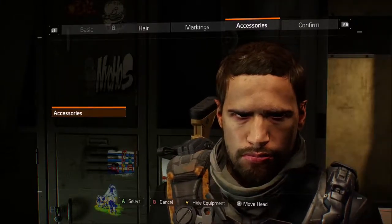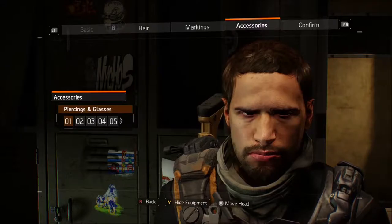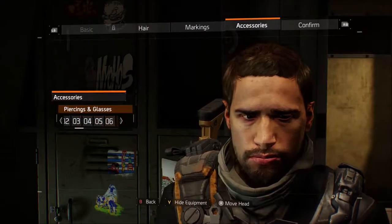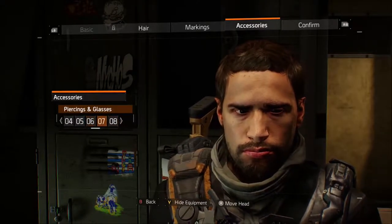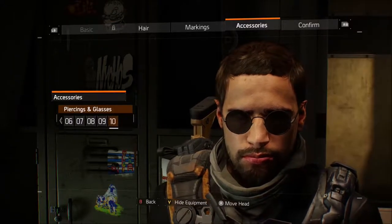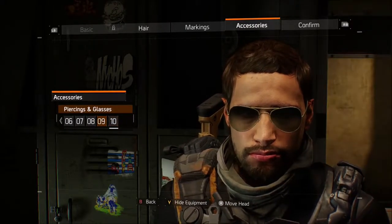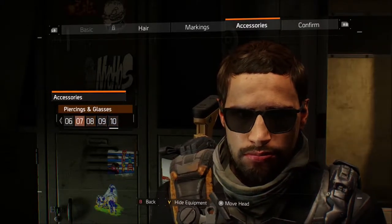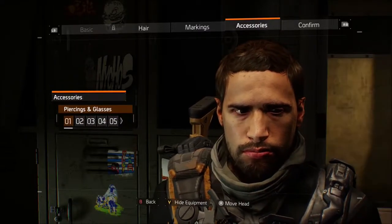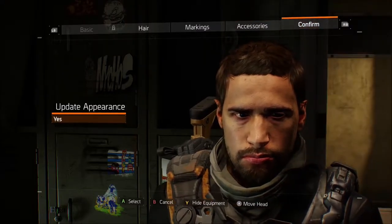And of course the accessories — this was a big one because a lot of people really hated the fact that the Division made accessories permanent. You couldn't remove them as part of your appearance options later in the game. My character didn't have any, but you've got piercings, and a running joke in the community was that you were basically stuck with glued-on glasses. Now you can add or remove accessories freely — grab a pair of shades or combat glasses for a mission, then come back and take them off. There's no limit to the amount of times you can visit character customization. Once done, head to the confirm button and update your appearance.